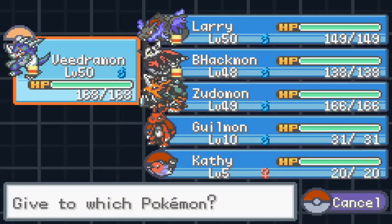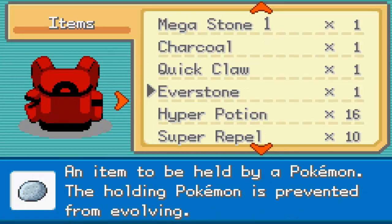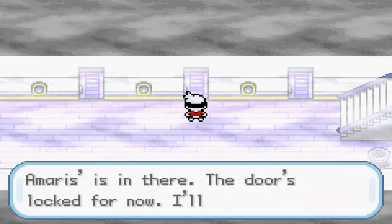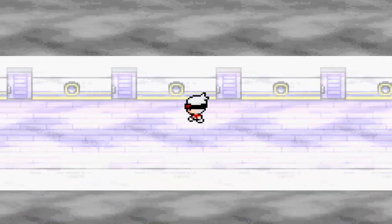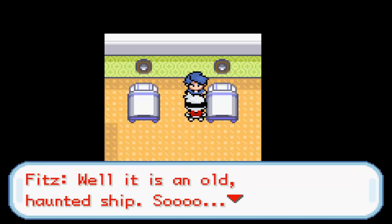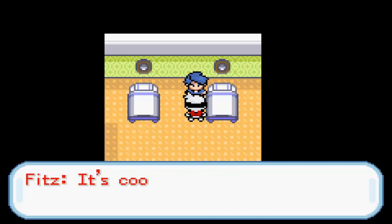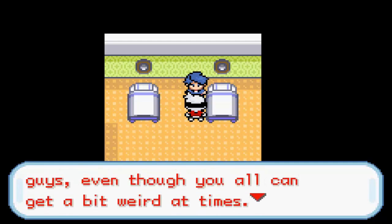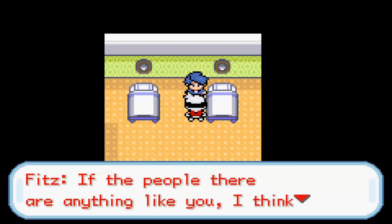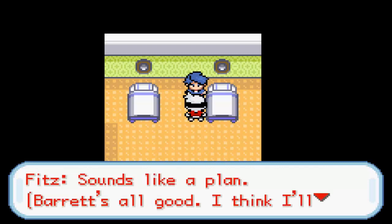I think Charizard wants the Leftovers — I think he does best with them. Amaris is in there but the door's locked. Must be changing or something. Here's our friends. 'What about it, Fitz? How's this luxury?' 'Well, it's an old haunted ship.' How do you like being a part of Team Dark Rising so far? 'It's cool. I like you guys, even though you can all be a bit weird.' Growing up in Unova everything is bright and quirky. After this is over we'll take a flight there one day. Barret's all good, I think I'll go see Blake next.